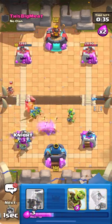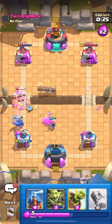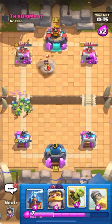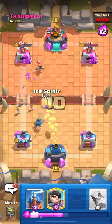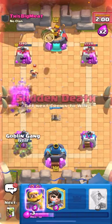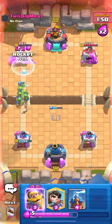I'll split my goblin gang in the back and log the front, then knight the back — that's how you counter barrel well. It kills the princess at the bridge and two of the goblins from the barrel. He's out-cycling my log and forcing it out — he's playing pretty well. I'm going to play my knight down low to cycle back to my log. Once I'm back to log I'm not worried. He barrels and I predict it with goblin gang — full counter. I ice spirit so the e-spirit doesn't connect. Good game.